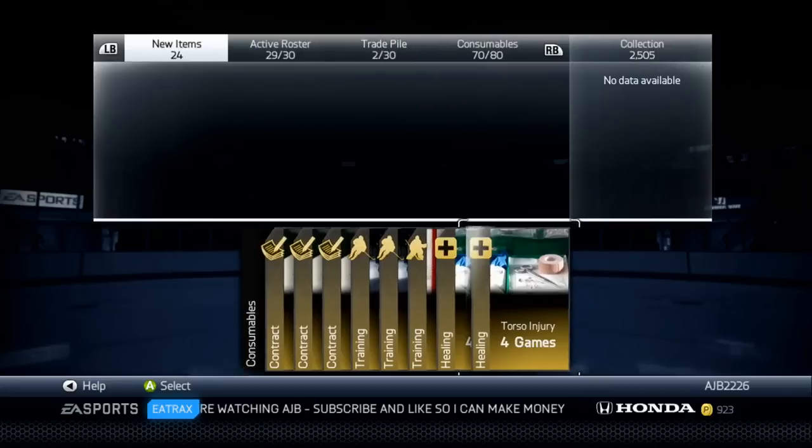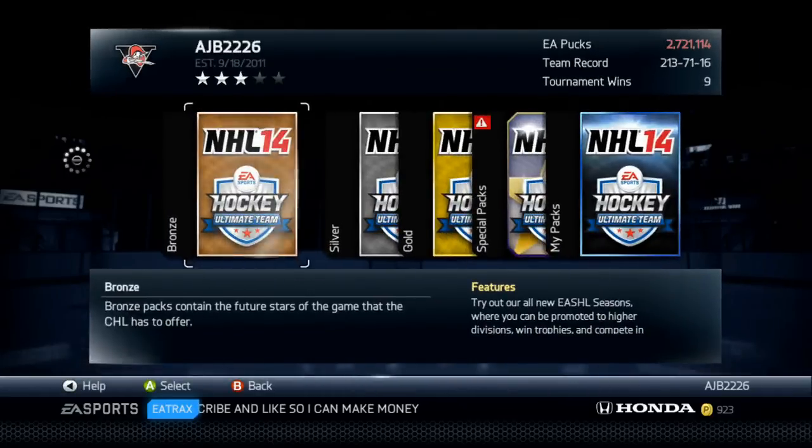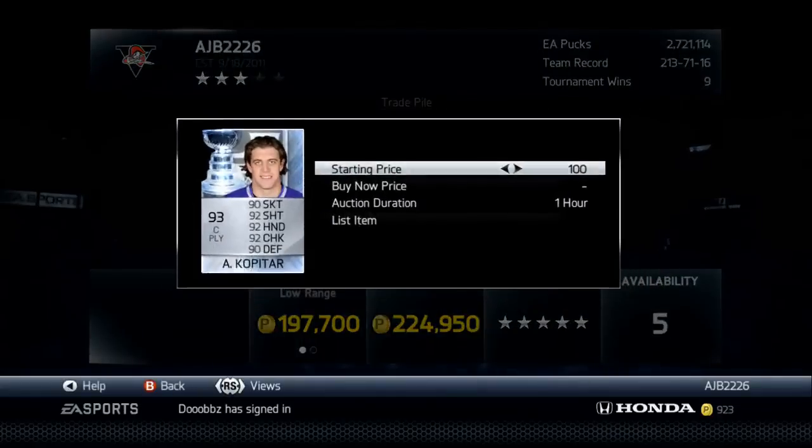So I'm definitely going with these packs right now — they seem to be doing pretty alright for us. Wow, that's incredible. We actually got a Kopitar — posted that on Twitter and everything. 224k. I'll list him up and I will see you guys. I think we're gonna take a break here, clear up the trade pile, sell some stuff. I'll talk to you guys later in the next pack opening. Leave a like for an actual decent pull. I'll list Kopitar, hopefully he'll sell, and we'll have even more moolah for the packs. See you guys next time!